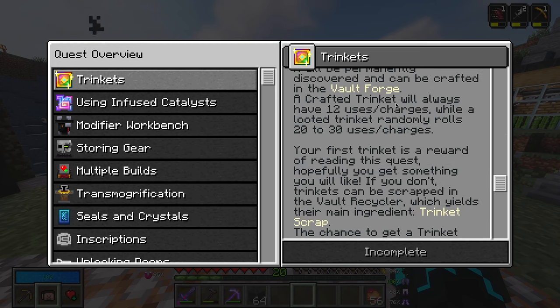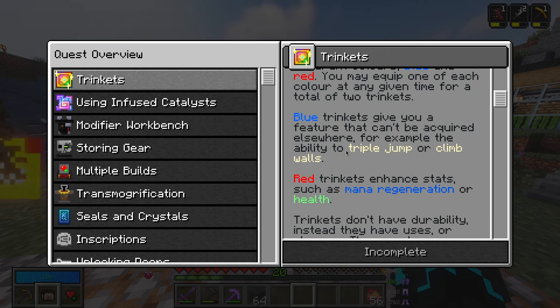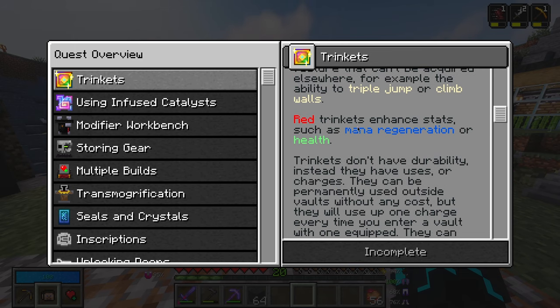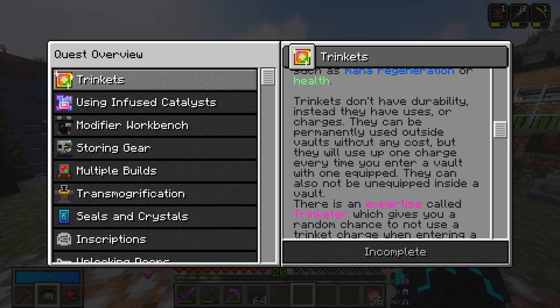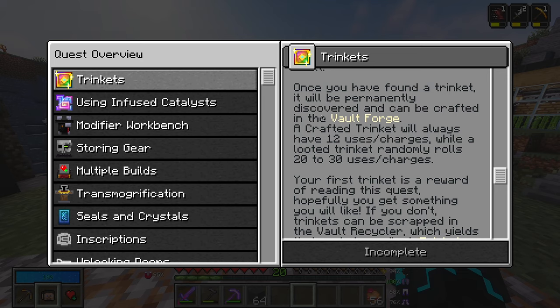We have now unlocked trinkets — and we get a vault trinket! Another big change after level 20 is the ability to find trinkets. These are powerful items that can be equipped in your bubble slots. They come in two different colors — blue and red. You may equip one of each color for a total of two trinkets. Blue trinkets give you a feature that can't be acquired elsewhere — for example, the ability to triple jump or climb walls. Red trinkets enhance stats such as mana regeneration or health. Trinkets don't have durability — instead they have uses or charges. They can be permanently used outside the vaults without any cost, but they will use up one charge every time you enter a vault with one equipped. They can also not be unequipped inside a vault. There's an expertise called Trinketer which gives you a random chance to not use a trinket charge when entering a vault. Once you have found a trinket, it will be permanently discovered and can be crafted in the vault forge. A crafted trinket will always have 12 uses/charges, while a looted trinket randomly rolls 20 to 30 uses/charges.